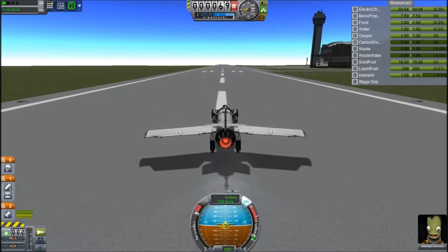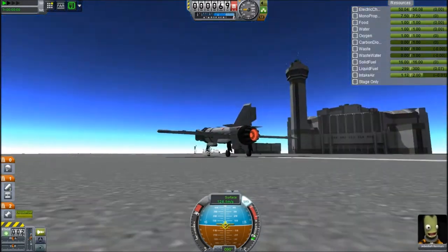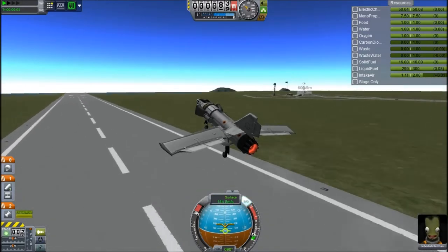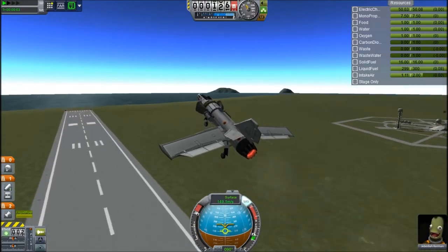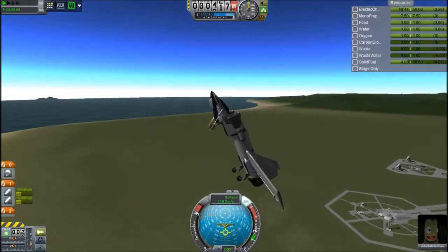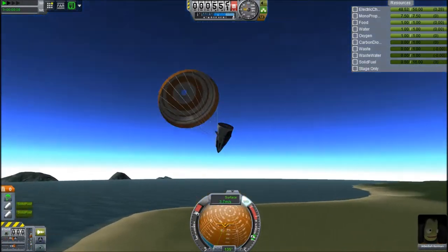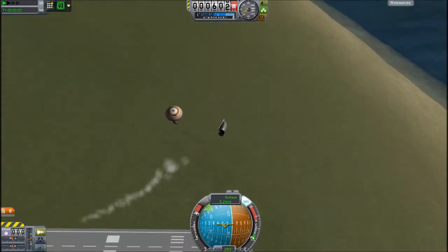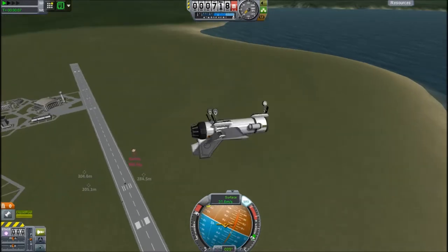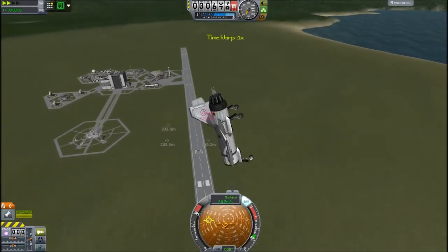So I'm going to do exactly the same. Try to pull up at a hundred - doesn't quite work. You have to pull up at about a hundred and thirty meters a second. Pull up as hard as you can, and then bail on them. When I try to film it, it's like, no, I'm not doing that.